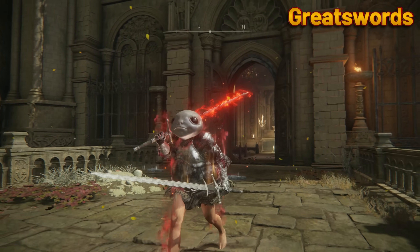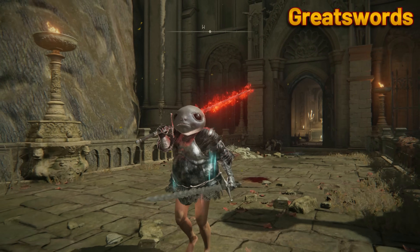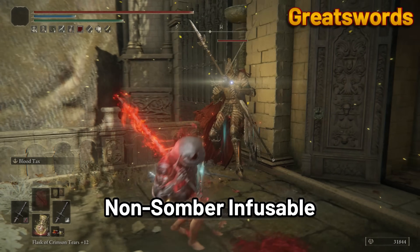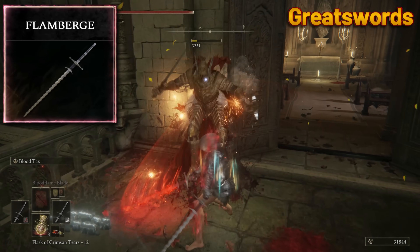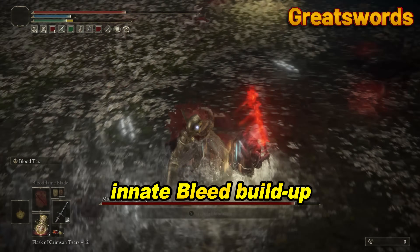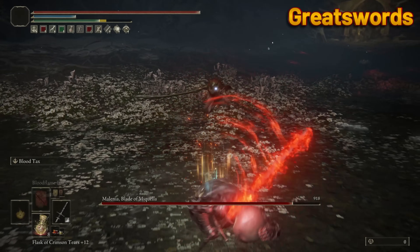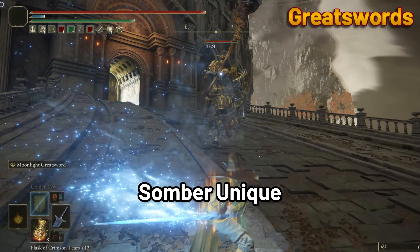Great Swords — I gotta hit y'all with one Somber type and one non-Somber type. For non-Somber infusible, I choose the Flamberge. It's similar in strength to many other Great Swords, but the Flamberge comes with sexy style plus innate blood loss. Enhancing with Blood Flame and using the Blood Tax Ash of War? You be taking souls.